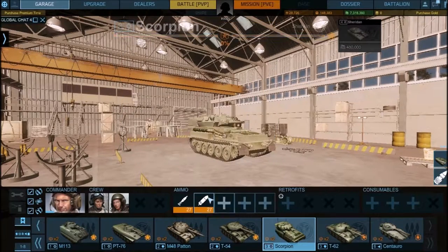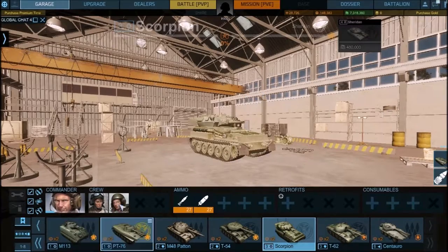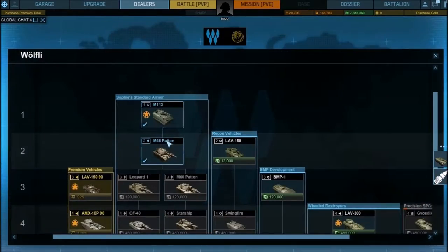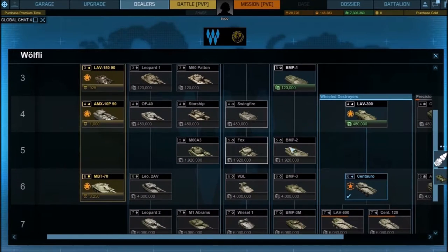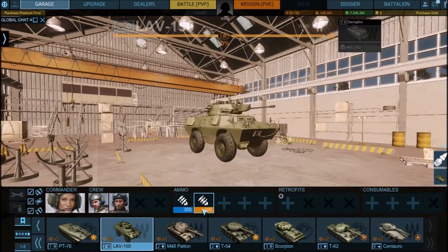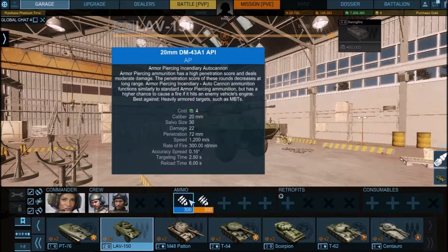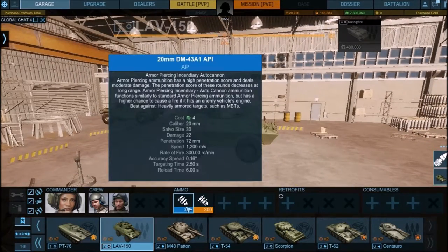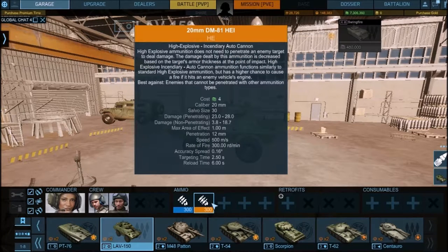Moving on to autocannons. Autocannons have a whole slew of ammo types. On the LAV 150 you'll see API and HEI — incendiary rounds. They light stuff on fire, or at least have a higher chance to. API rounds that penetrate have a higher chance of setting things on fire. HEI rounds will also set stuff on fire but don't penetrate as much because they're high explosive.